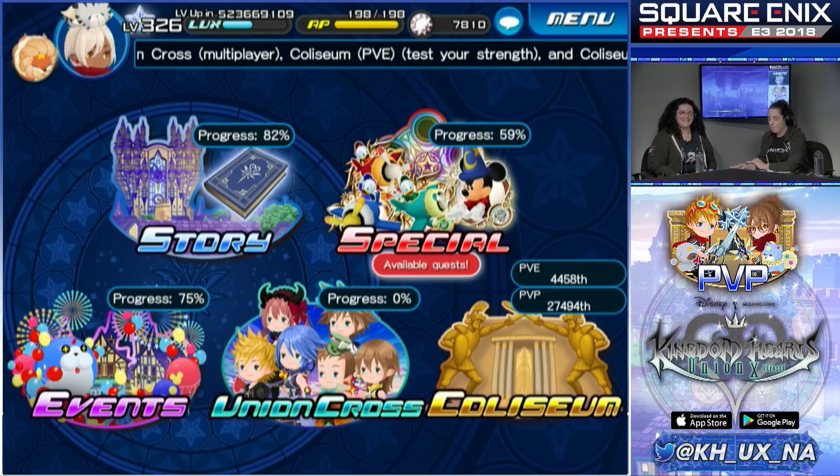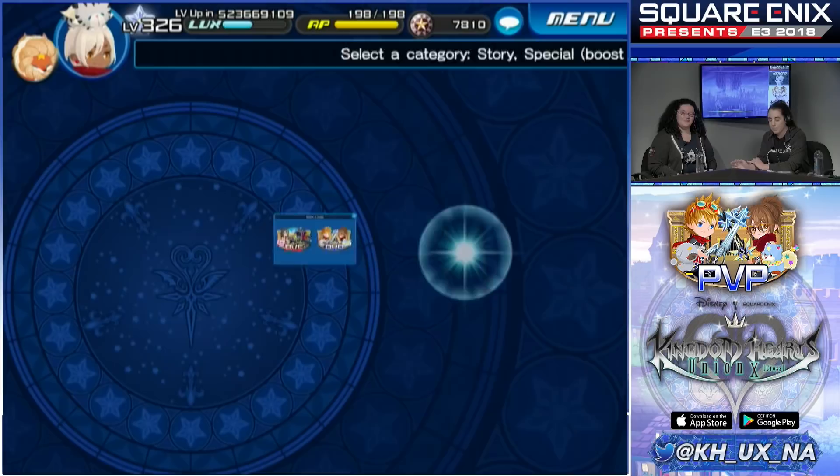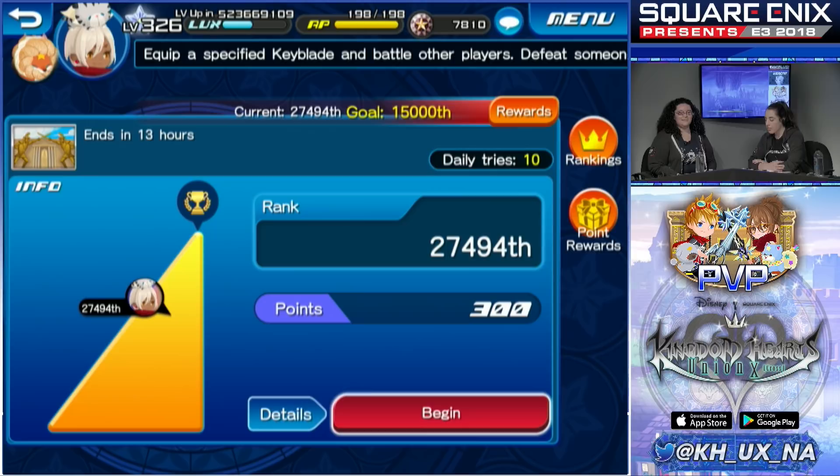You can see my current rank there — it's a little bit low, E3 is taking up a lot of time. Once you tap on the Colosseum, tap on PvP, and that takes us to a screen where we can look at the rankings. You have a limited amount of tries per day: five tries normally, or ten if you purchase the Weekly Drills Extravaganza Pack. You definitely need the points to rank up high.